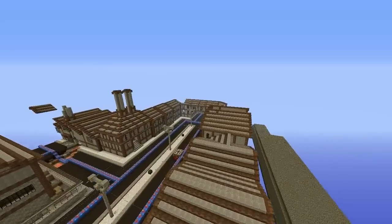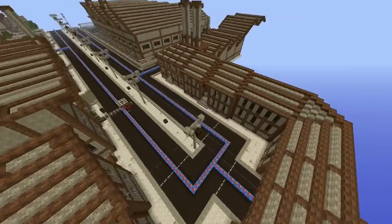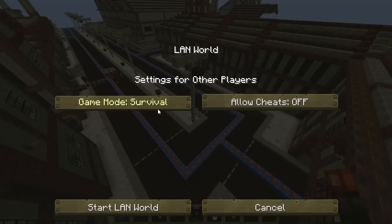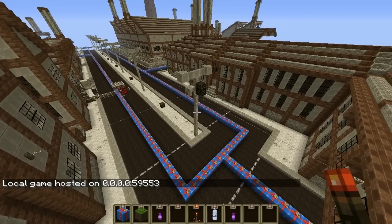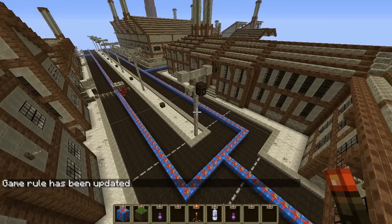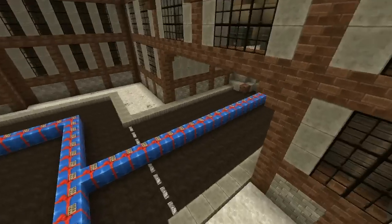We're going to get right over into this corner, which is where we're going to start the explosion. Before we do that, I want to show you guys a little trick that some of you might not know but will make your explosions a fair bit easier. First, hit Escape, open to LAN, change it to Creative, and allow cheats on — make sure both of those are on. Start your LAN world, then type slash gamerule, then TileDrops with a capital T and capital D, and change that to false. This will make sure none of the blocks drop actual items, so it makes things a little bit less laggy.